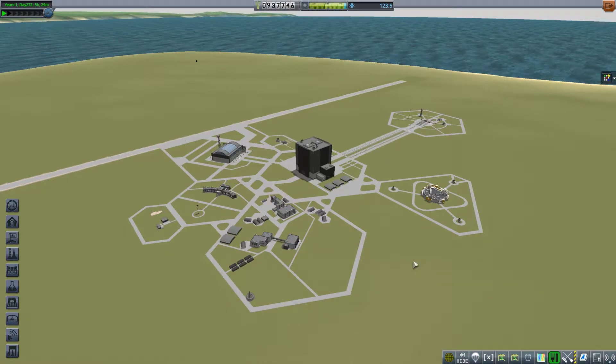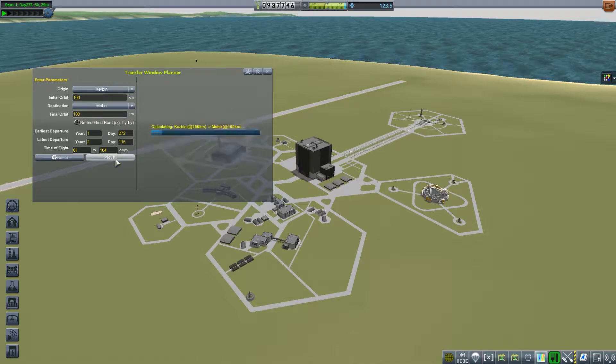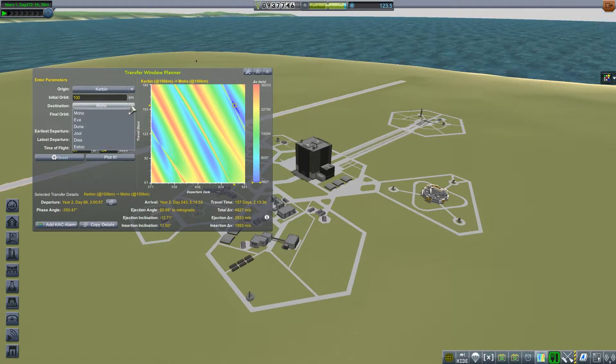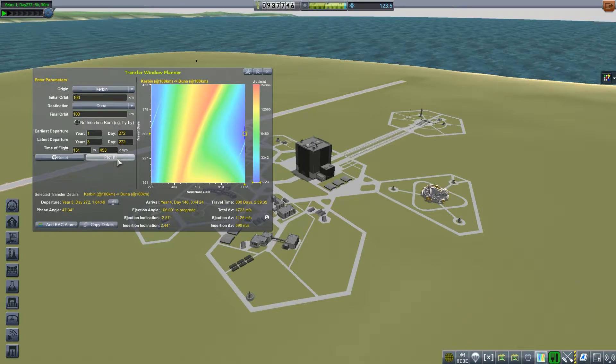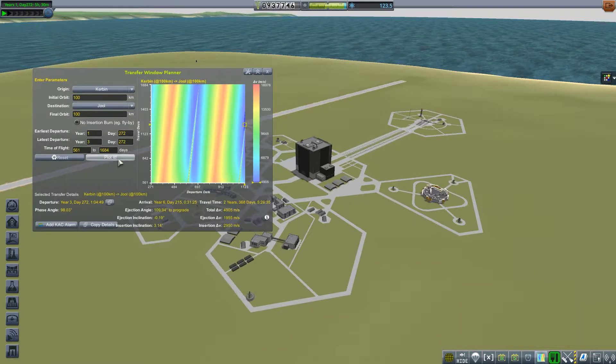Welcome back everyone, I am Zadie and this is Kerbal Space Program. Today we are going to be doing something a little different - switching things up. Like I said in the last episode, we want to wrap up the moon and move on and go places. We're going to take a look at our windows going to Duna and Moho and pretty much everywhere. According to our window planner, everything we want to send ideally to these planets is about two to three years away, and I'm not waiting that long.